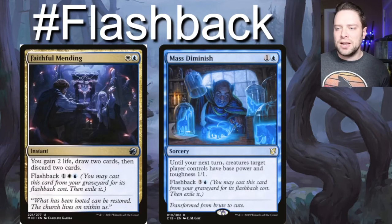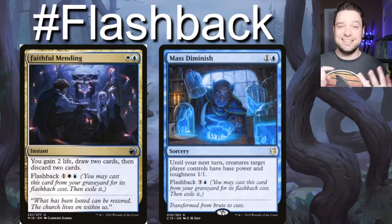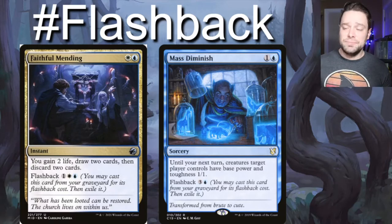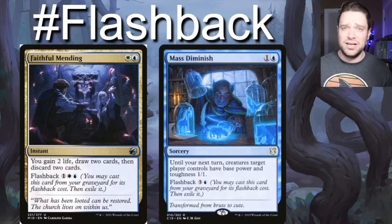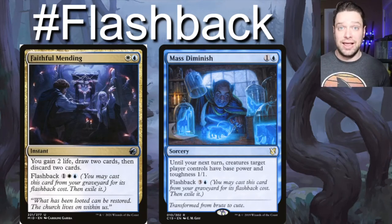Next up we have our flashback cards. The first ones that came to mind are Faithful Mending and Mass Diminish. Faithful Mending gains you two life, draws you two cards, then discards two cards, with flashback for blue, white, and one generic at instant speed. Mass Diminish I think is really, really powerful in this build — for one blue and one generic, until your next turn creatures target player controls have base power and toughness 1/1. They don't lose their abilities, but it really shrinks a whole team. It flashes back for blue and three generic, so if you have to pitch it to the yard and it's not useful right now, you can use it again later. It's a very good card.